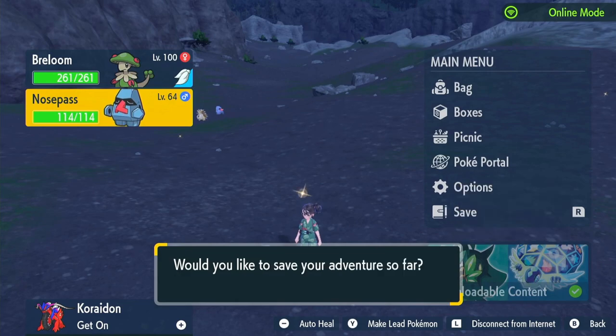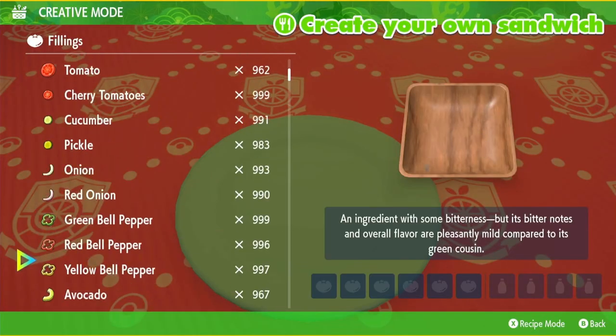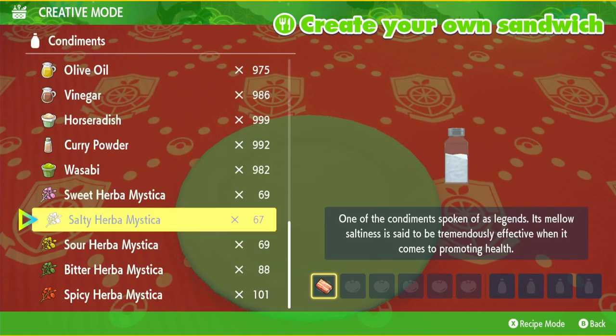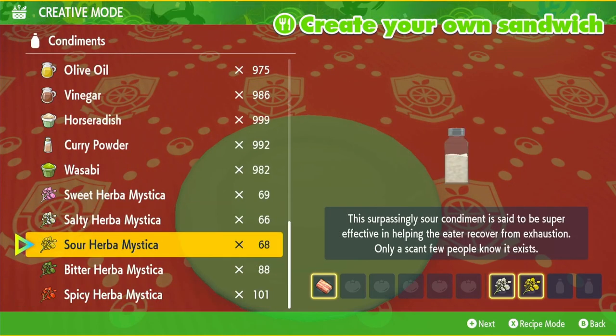You want to save the game, go into your picnic, and make a sandwich. We all know how rocks love bacon, so that's what we're going to use — some bacon, a salt herb mystica, and a sour herb mystica. Or if you don't have many salty and sour herb mysticas, you can use a cucumber, a pickle, three pieces of bacon, and any two herb mysticas except sweet and sour.